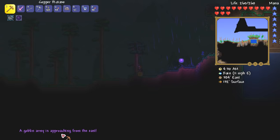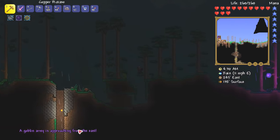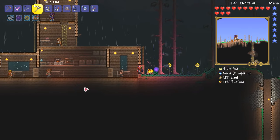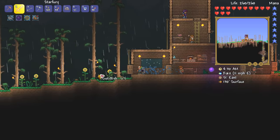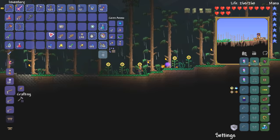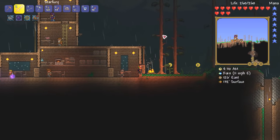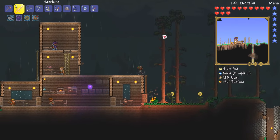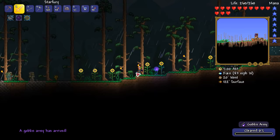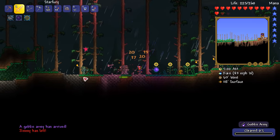A goblin army is approaching from the east, which means we have a goblin invasion. This is going to be good because we get spiked balls and maybe a goblin tinkerer, which is equally cool. I don't know how well we'll manage this fight — I may speed some of it up. Goblin invasions last about 24 minutes, which is a little bit too much sped-up footage, so let me timelapse the first half and see what actually happens.